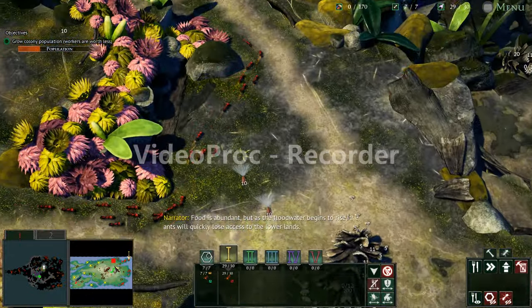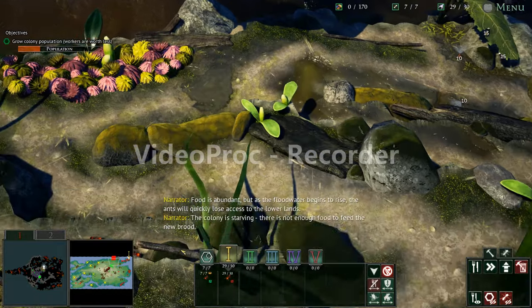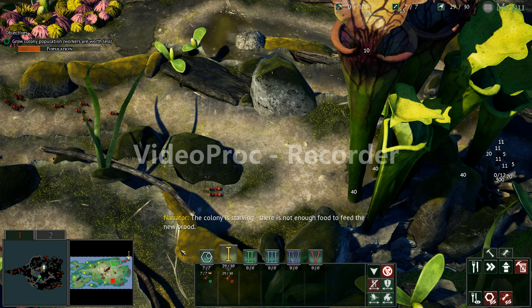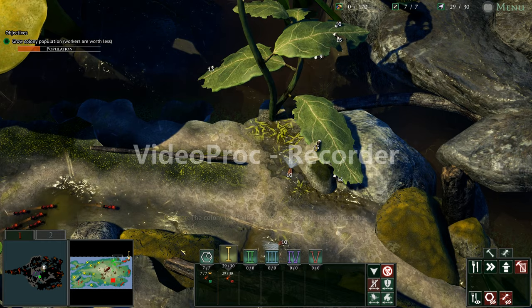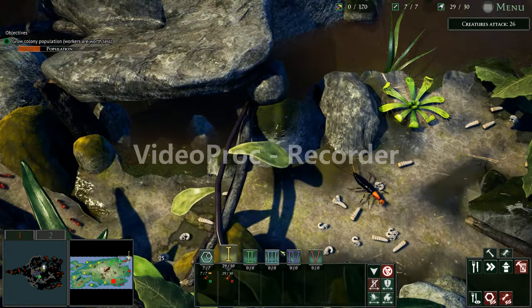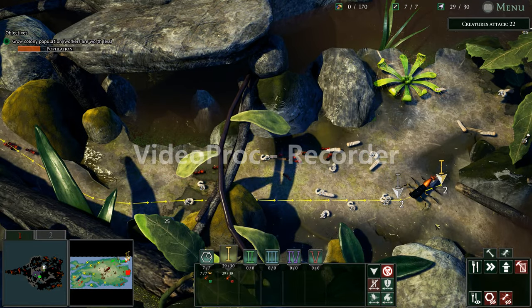[Narrator]: Food is abundant, but as the floodwater begins to rise, the ants will quickly lose access to the lower lands. The colony is starving — there's not enough food to feed the new brood. We're just going to head over here and take all this food. Kill that one!